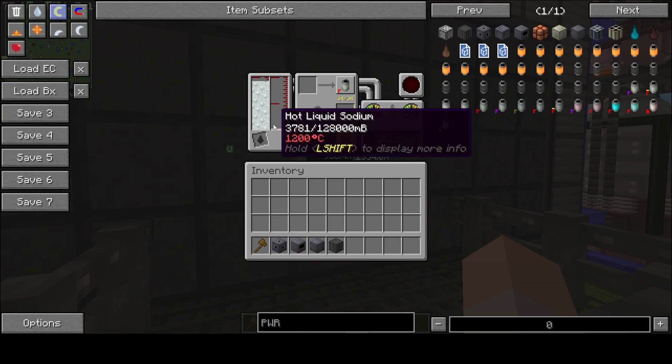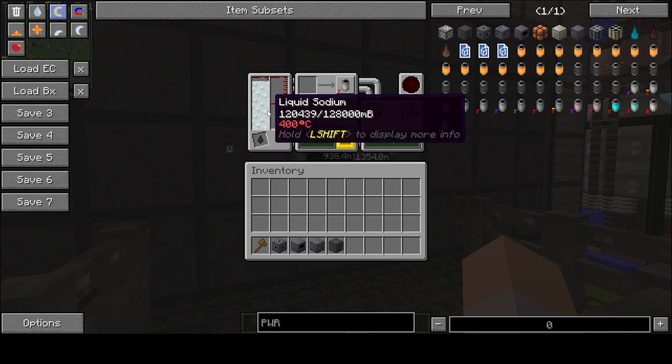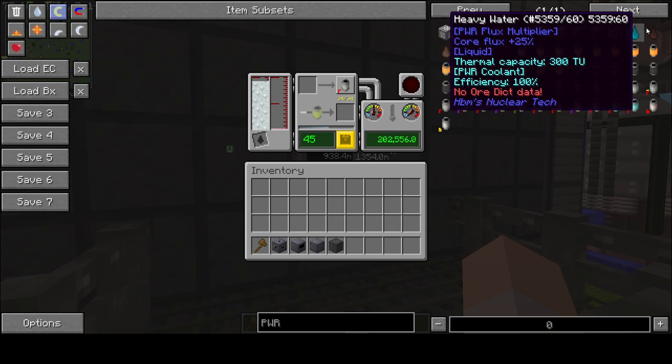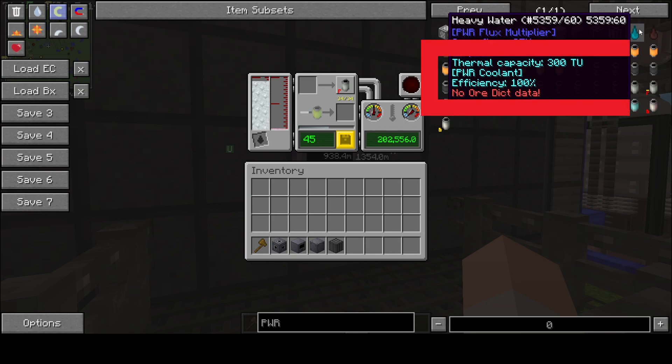To the left we have the hot coolant and coolant buffers — basically the tanks that show how much fluid is inside the reactor right now. By putting a fluid identifier here, you can change the type of coolant you're going to use. There are many types of coolants, but all the fluids that have the pressurized water reactor coolant heat-exchangeable tag — I'll highlight it on screen for you — those are the ones that can be put inside the reactor core to actually be heated up.